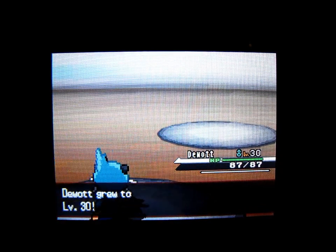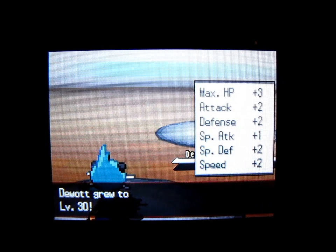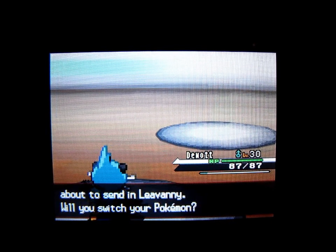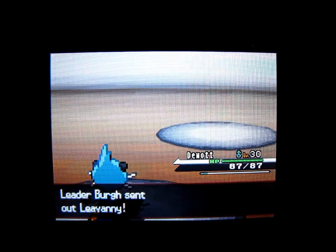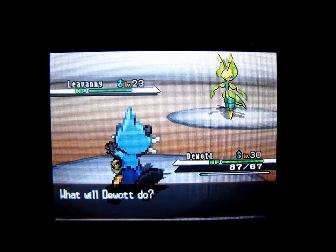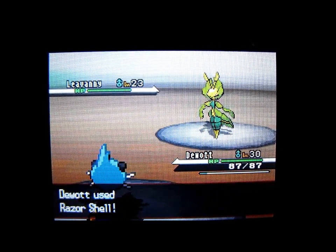It leveled up to level 30 — that was an excellent choice. Next, Leavanny's coming out at level 23, and that's weak to fire and flying type as well. We're going to try and use Razor Shell again and see if it does the same amount of damage.